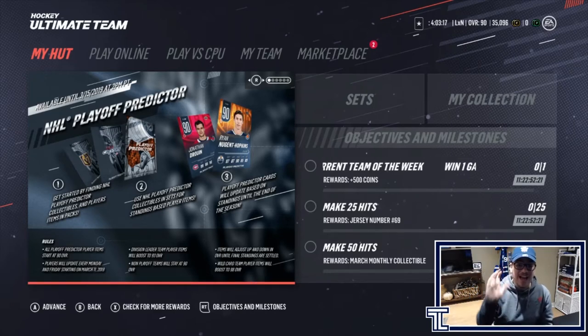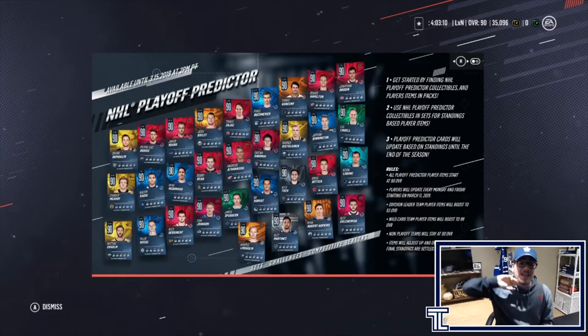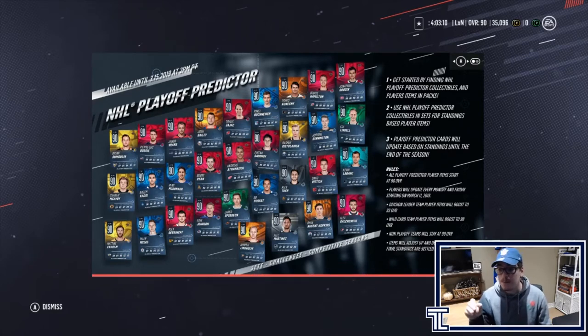It is called the NHL Playoff Predictor event. As you can see, each team gets one player per team at a 90 overall, and there are rules on the right of this image. All playoff predictor players start at a 90 overall. Players will update every Monday and Friday starting on March 11th based on playoff standing. Division leader team player items will boost to a 93 overall, wildcard team player items will boost to a 98 overall, and non-playoff teams will stay at a 90 overall.